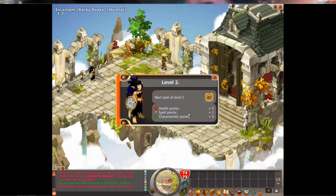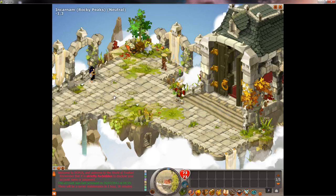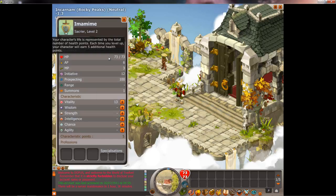You get five health points per level. You also get one spell point per level and five characteristic points per level, which you can pump into strength, intelligence, etc. In the characteristics screen you can see your AP and move points — you can buff these through gear. Prospecting is kind of like magic finding — it increases your drop rate, with 100 being normal. You want to get this pretty high. There's also initiative, which means you might start earlier in the fight than monsters or other players.